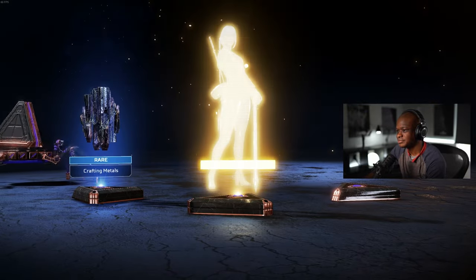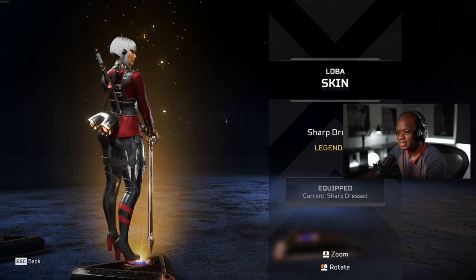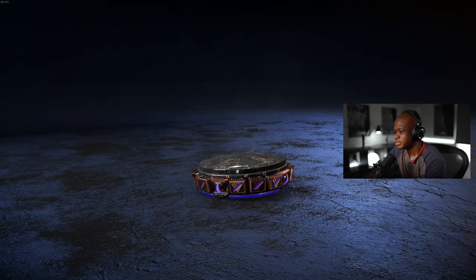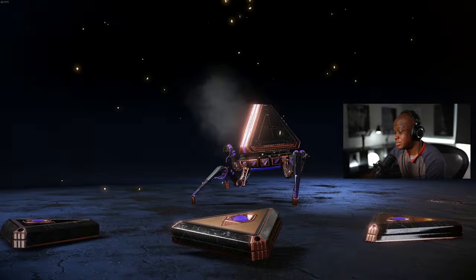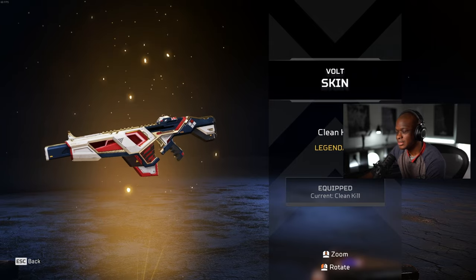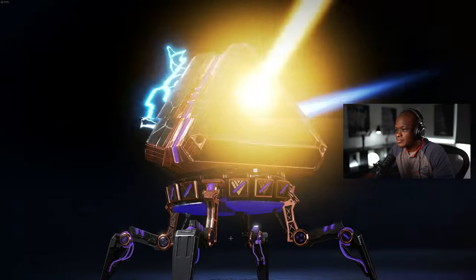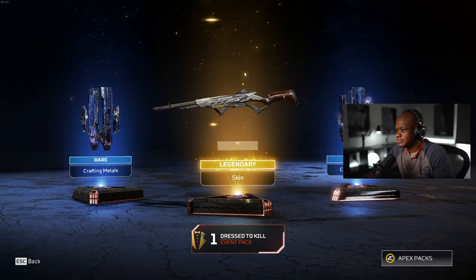Oh we got the Loba - oh yeah equip that for sure! I see you. Yeah we'll take a look at the Loba too. I do like seeing the gold. Oh yeah for sure, I love this vault - at least right now I do. We'll use that 30-30.